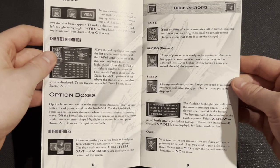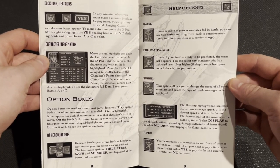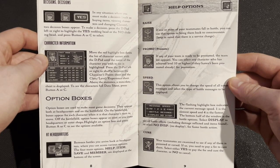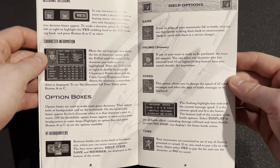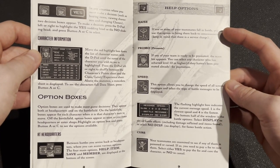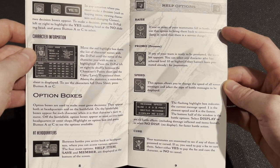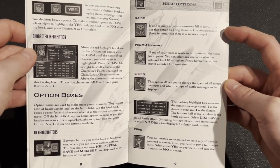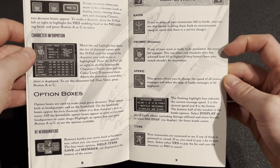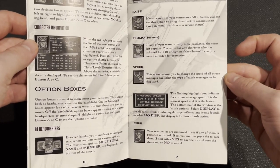Here you're going to get into typical Shining Force stuff — going over character information, different option boxes that are going to be throughout. They all have that animated look to them. Everything is very Shining-like, if you will. Raising people, promoting, speed of the messages, curing people that are poisoned and cursed. Got that pretty cool Shining aesthetic to it.